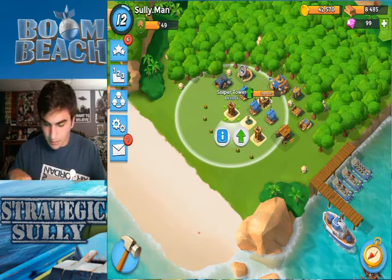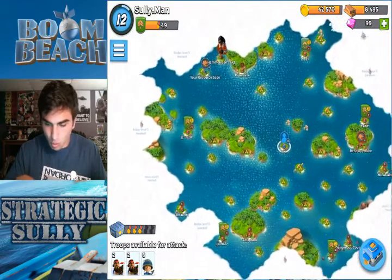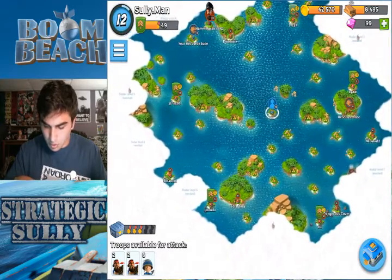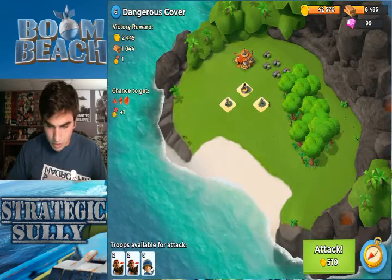I just have these three defenses left to do, and then we'll be moving on to Headquarters 5, which will be a lot of fun. I'm excited to get the defenses done for Headquarters 4 because then we'll just keep leveling up — 5, 6, 7, 8 — they'll all just come right along. Let's try to get into one more attack before we hit Hammerman. Let's do Dangerous Cove — let's check this one out. Yeah, we can do Dangerous Cove. Let's attack this.